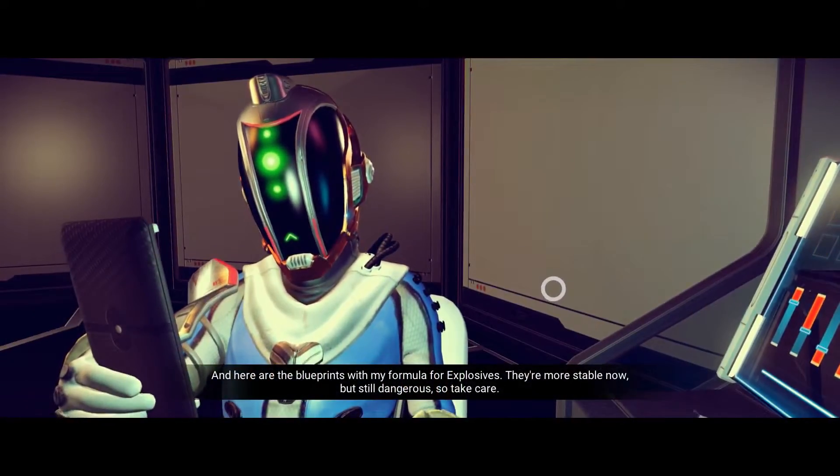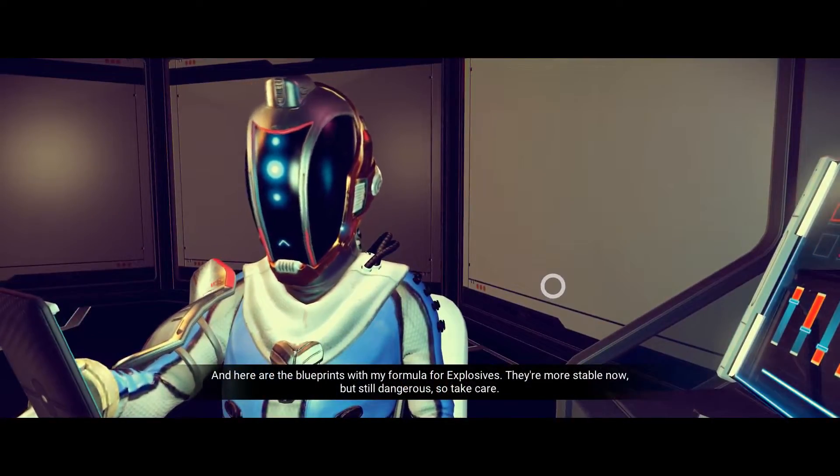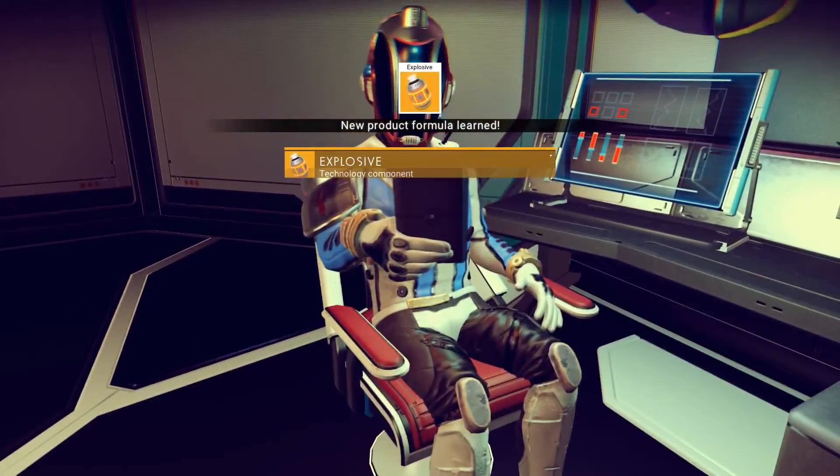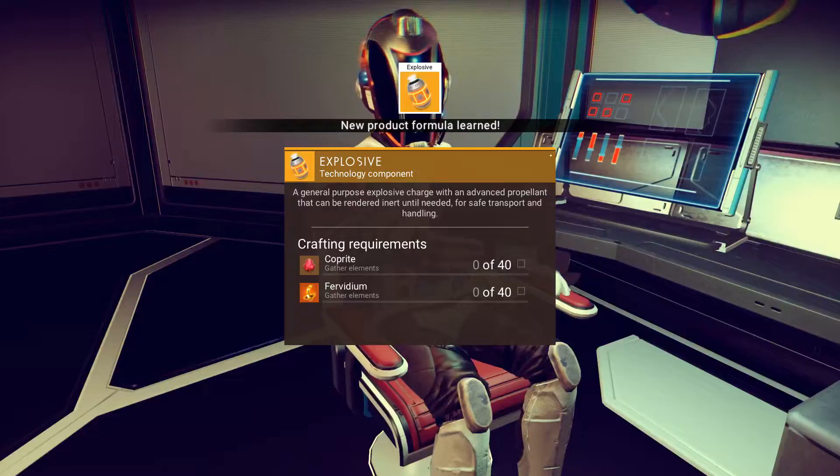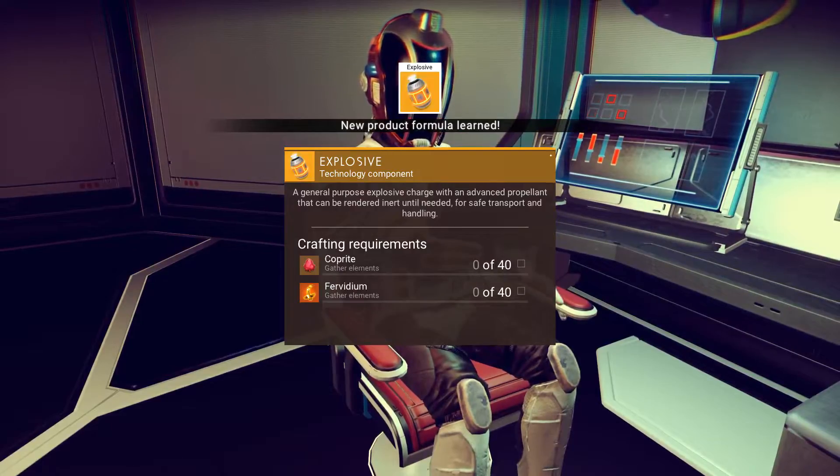Here are the blueprints for a formula for explosives — they are more stable now but it's so dangerous, take care. Explosive formula! That went until he needed the safe transport handling.